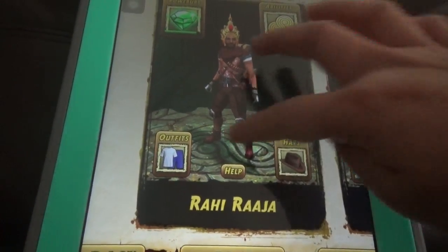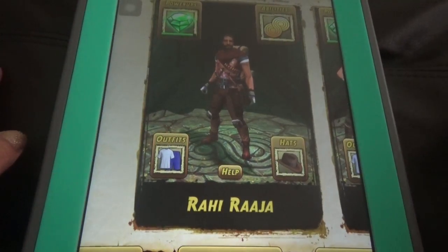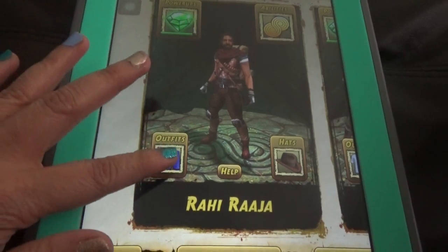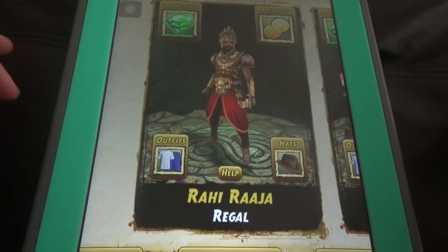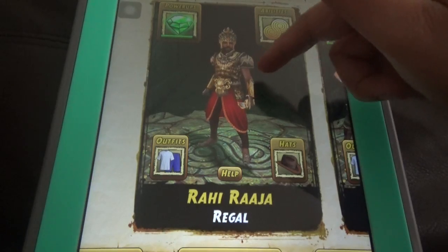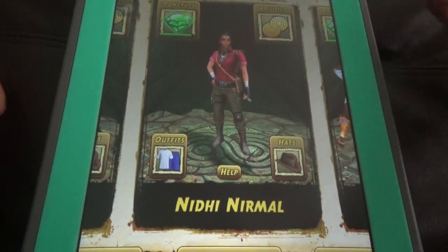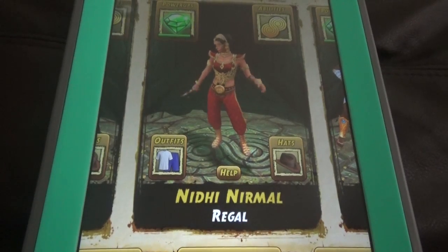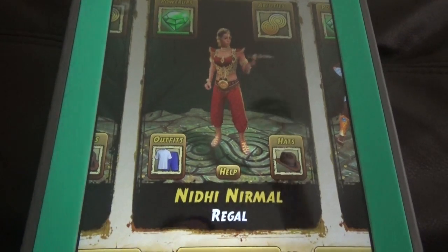These two characters, Rahirazya and Niti Nirmal, are from the Last Jungle Map. The character has the regular costume and this regal costume we got by collecting the tokens. For everything they changed in this regal costume — like his gear, the war gear, the sword and even the crown. And for her also, this is like a hunter outfit kind of thing, but when she changed to regal costume, it looks like this.